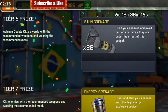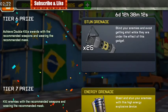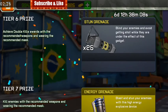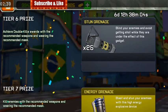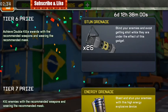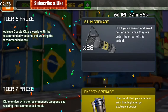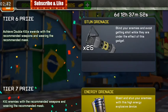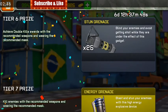Tier 6: achieve double kills award with recommended weapons and wearing the recommended mask. You actually have to do this five times, which is a very hard task. You should always buy a lot of stun grenades. Try to find two enemies close to each other, stun them, and finish them quickly so it will count.